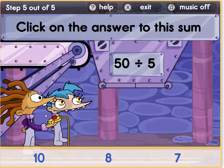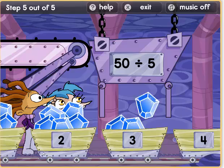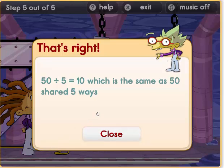We have fifty diamonds now, guys — that is a lot of diamonds! We have five carts. So how many diamonds will go in each cart? Would it be seven, eight, or ten? There we go. Ten diamonds in each cart with five carts. So fifty divided by five equals ten.